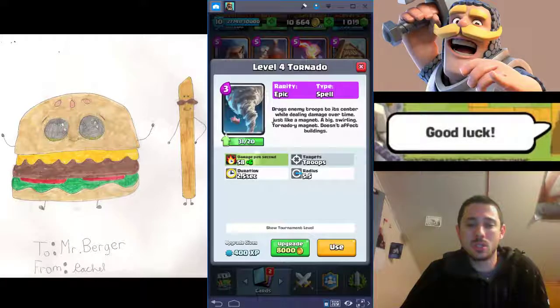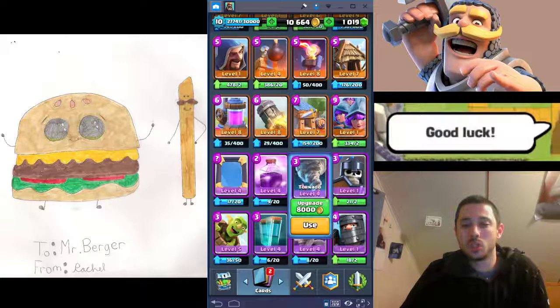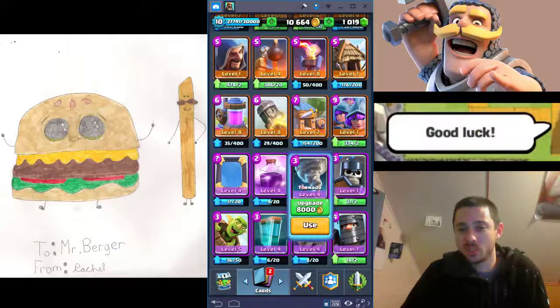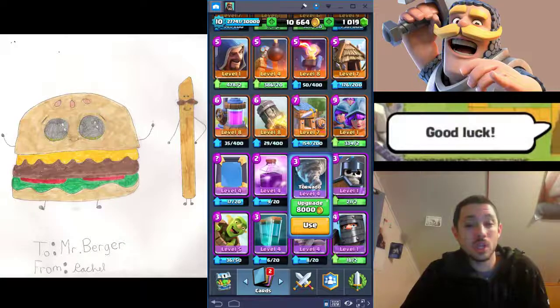Tornado is unique — it kind of takes the role of a defensive structure like a Cannon because it can pull units to the middle of your side of the arena. I really love Tornado; it has a lot of uses and a lot of people agree it might even need a nerf. It also makes one of the coolest sounds in the game — you should try it out.